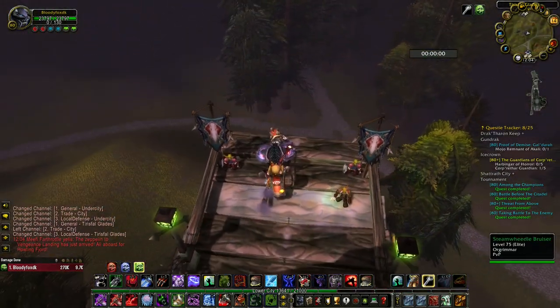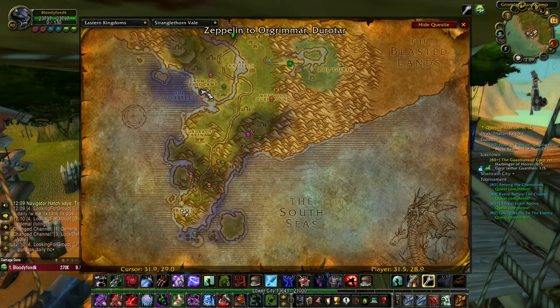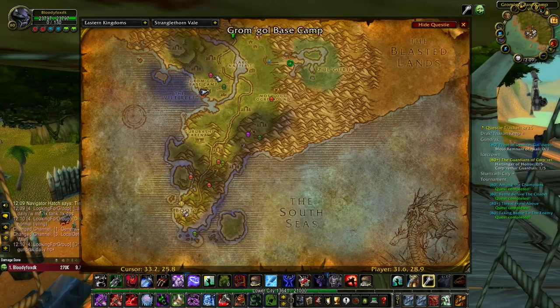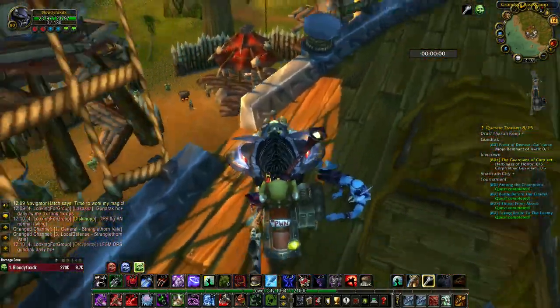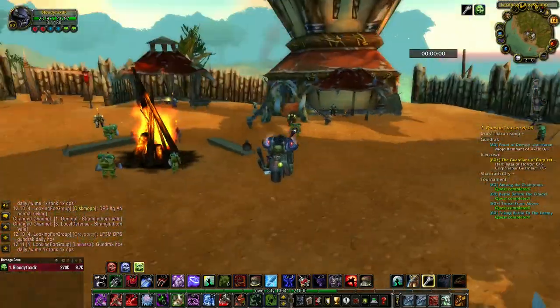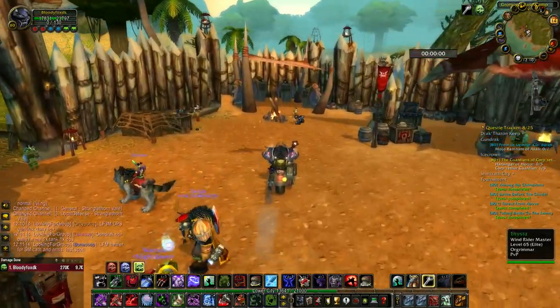Now this is the destination of the zeppelin - Grom'gosh Base Camp in Stranglethorn Vale. You have a flight pad here with flight master trainers and vendors. Here is the location of the flight master.